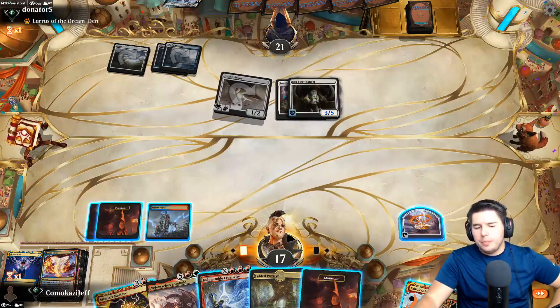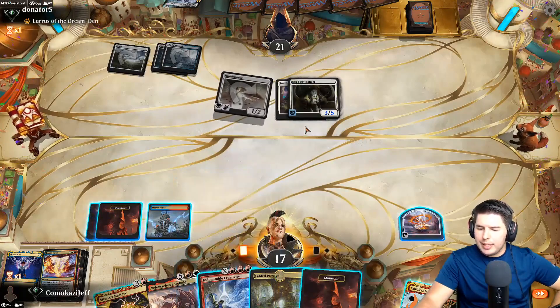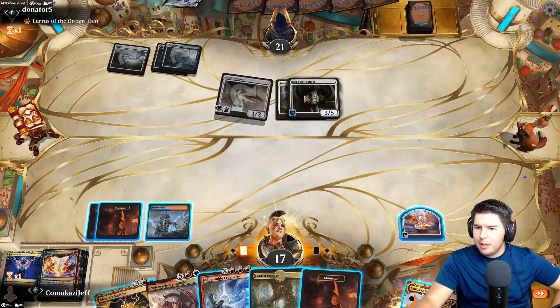I can hold off and try to go with Indomitable Creativity on the next turn and be able to kill the Spirit Dancer, because they could just make this massive on the next turn.